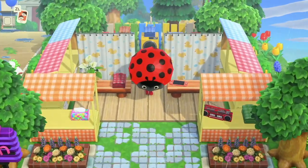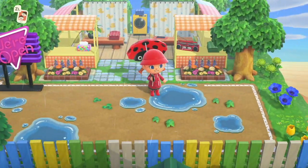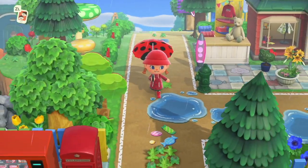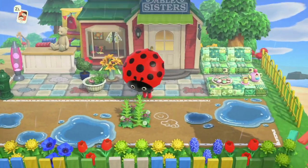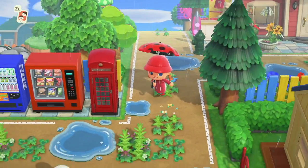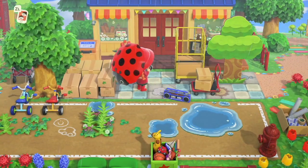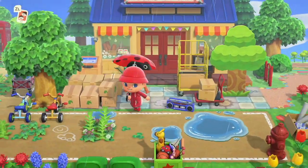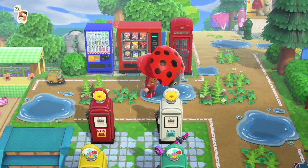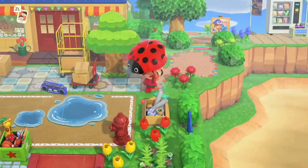In front of the museum area we have a laundrette — or laundromat — anyway, somewhere you can wash your clothes. You may have noticed the white incline which leads down to Broccolo's house, which we've already seen. Carrying on down the road we get to Able Sisters, which has a cute little seating area outside and a little outdoor clothing buying area. In front of Able Sisters we have Nook's Cranny with loads of boxes out front as if getting a delivery. Next to it is a very cute colourful gas station — I remember when we all used to put gas stations next to Nook's Cranny, so this is definitely my nostalgic build.